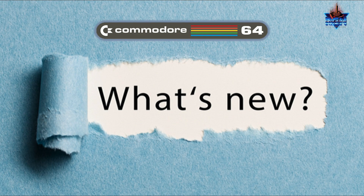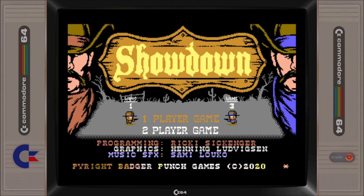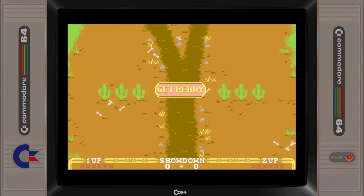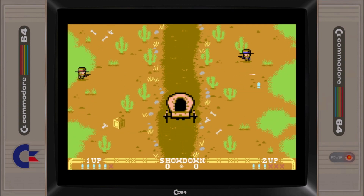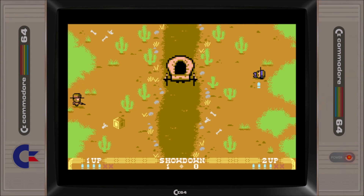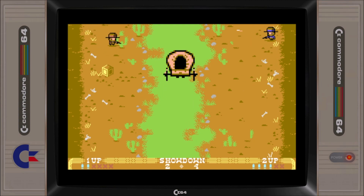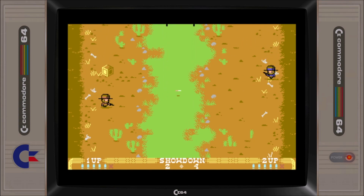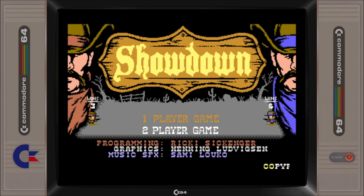Now let's look at some new releases, starting off with Showdown by Badger Punch Games. Showdown is a one or two player action shootout game. You play as a cowboy out to win a gunfight. The first one to knock down the opponent five times is the winner of the duel. This is quite a fun game that has a hidden layer of strategic depth to it. Not only do you need to take care when reloading bullets, but you can also use exploding boxes to your advantage as long as you don't blow yourself up. Showdown has the potential to be a very good one-player game if a story narrative is added, where your cowboy could visit different locations to duel with different types of enemies and have access to different types of weapons.